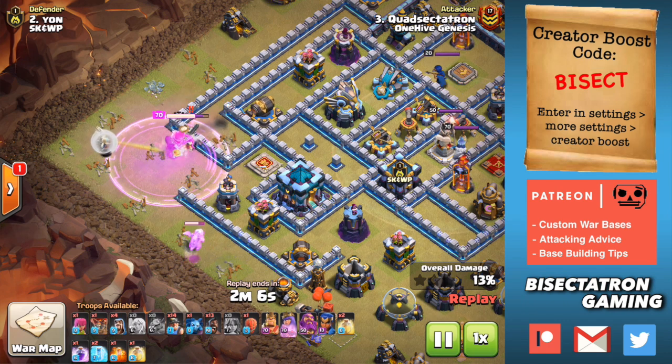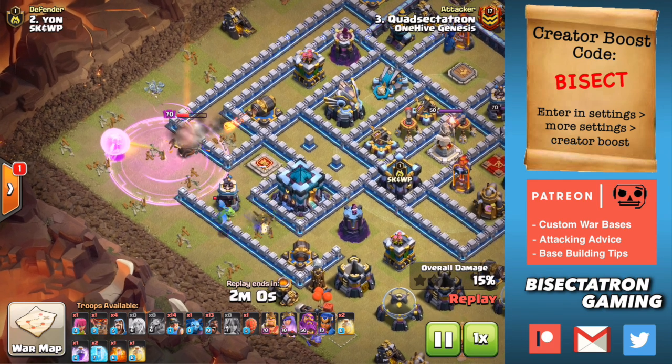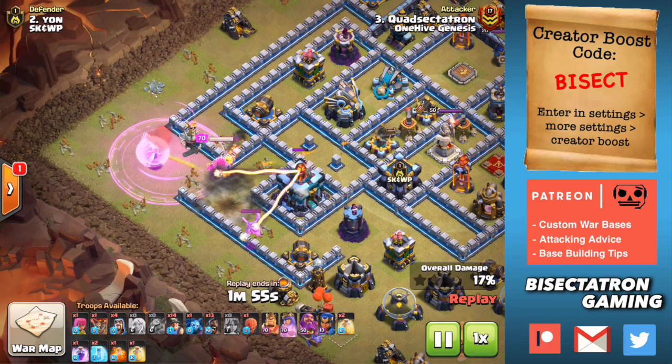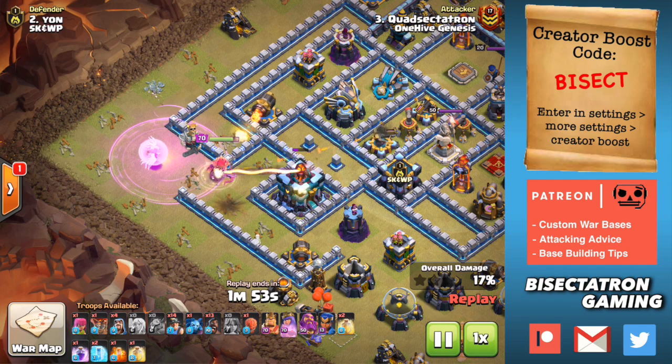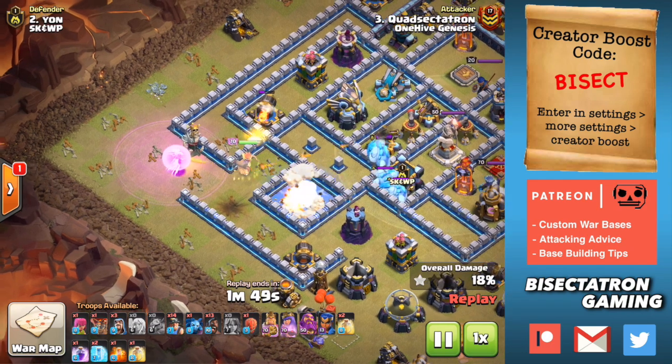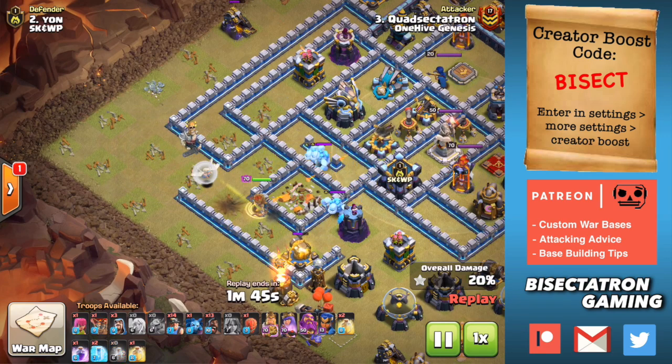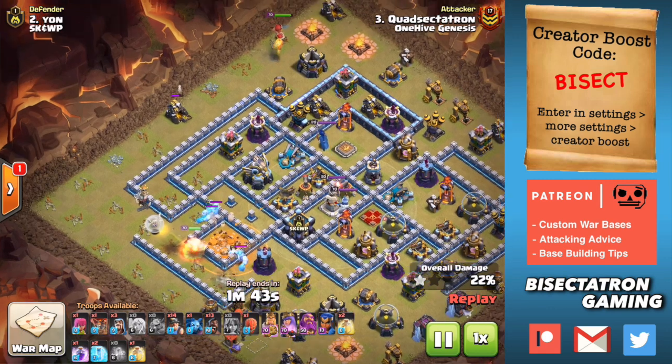We're going to be taking a look at three attacks today. This first one is by myself using the Hybrid strategy. Obviously we've had the level 8 heal spell, which has been helpful for this. We've had level 7 Miners, level 10 Hog Riders — pretty much everything. All the big stuff has gotten a new level at Town Hall 13 that you use in these strategies. That's one thing.